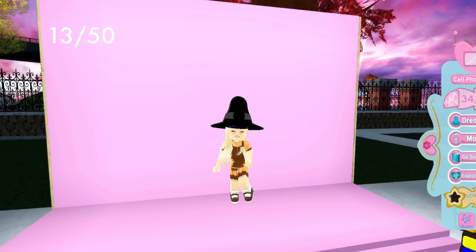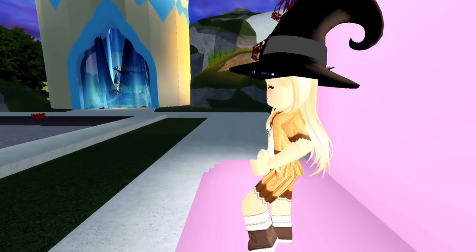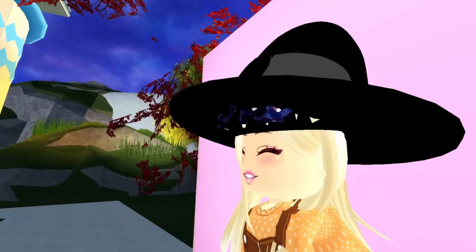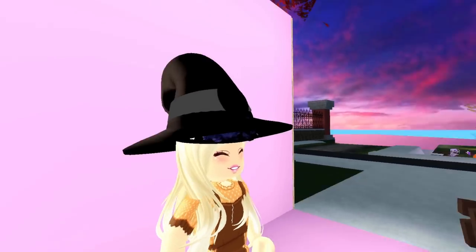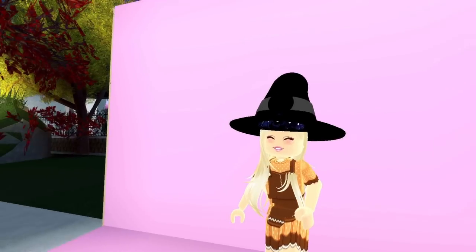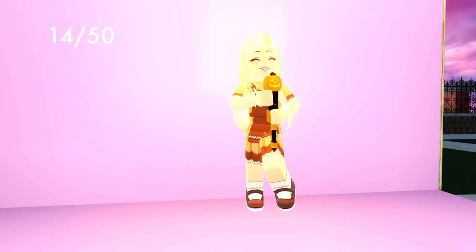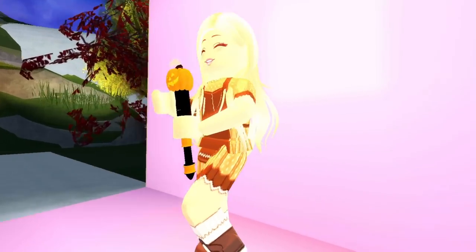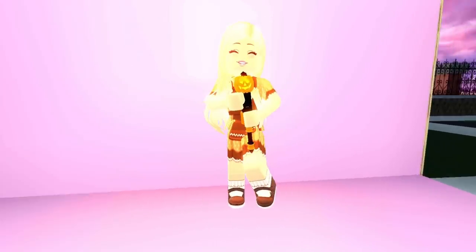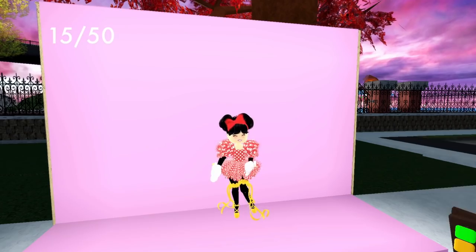The next outfit hack is the new witch hat and the spring circlet — if you color them all the same color, you get a really cool effect where you hide the spikes and it looks like a cute little flower crown added to the end of the witch hat. The next one is the pumpkin wand and the candle — it adds a little extra detail and you get the flame effect, so it really looks like there's a candle inside the jack-o'-lantern.